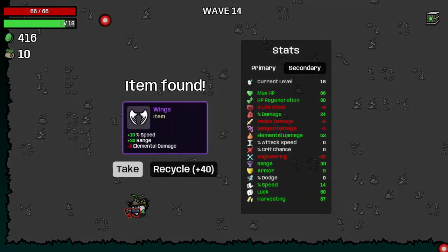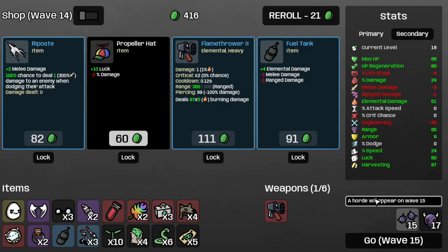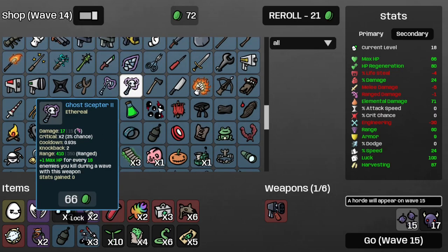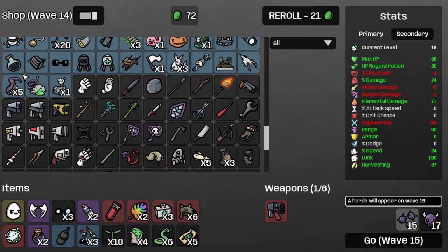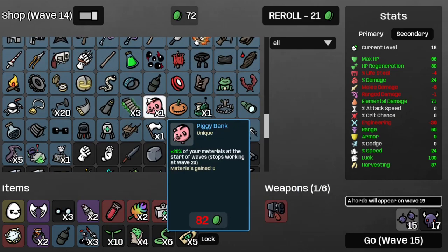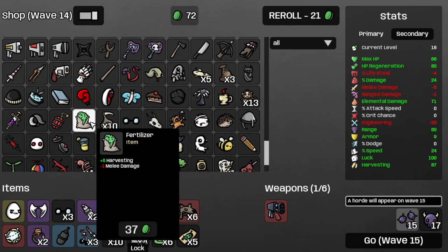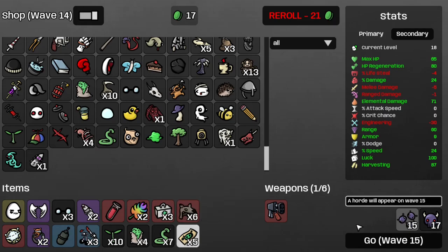And that's wave 14. You know what? I think I want the wings this time — I want the speed. Let's get some wall flamets, and that's all we can afford. Let's see about some fuel tanks, but we can't support them either. Can't support the garden or the recycling machine because I'm one short of that. I guess another snake would be good — now we have seven snakes.